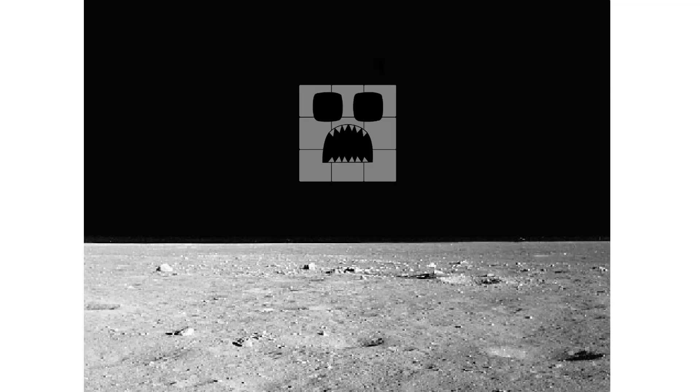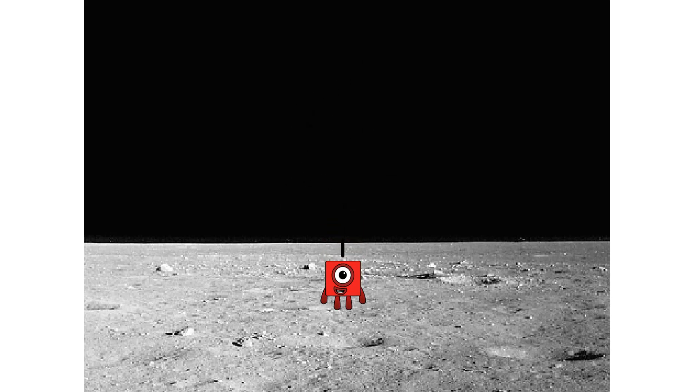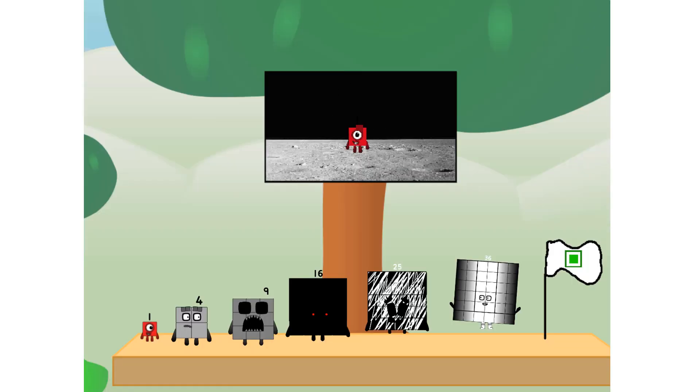Entering lunar orbit. Launching lunar lander — achoo! The square has landed. We did it! The only thing left now is to plant the square club flag.